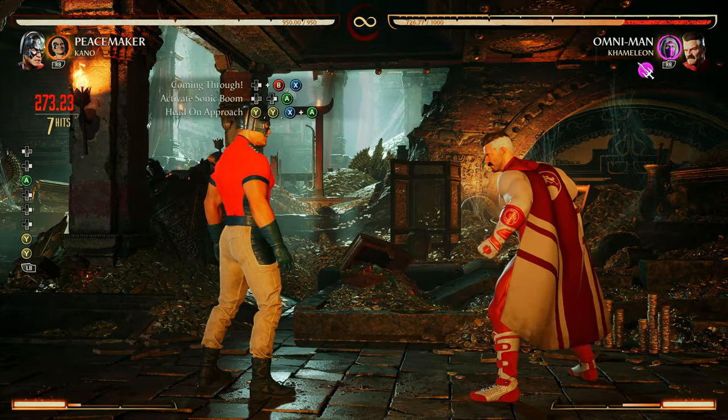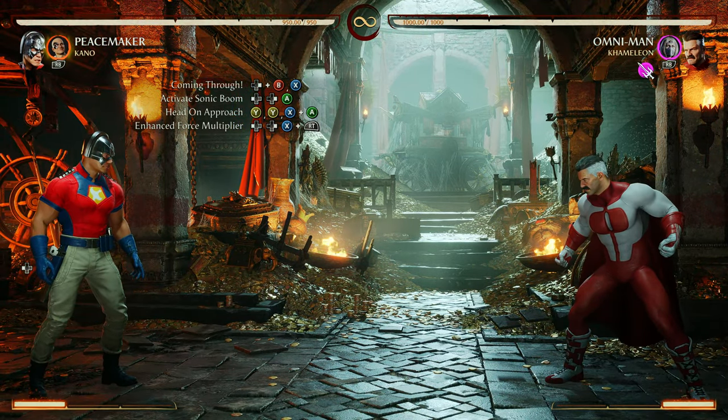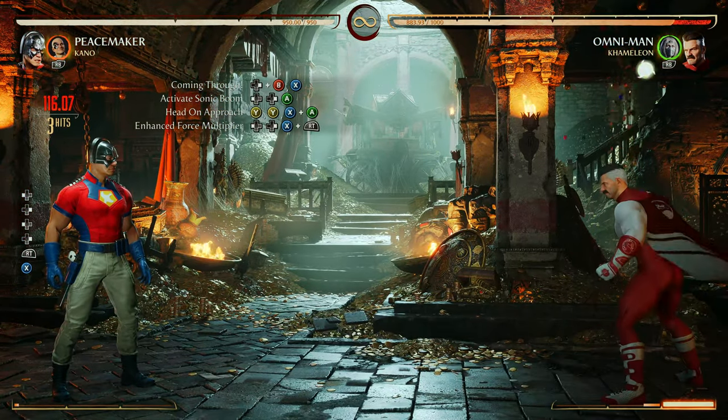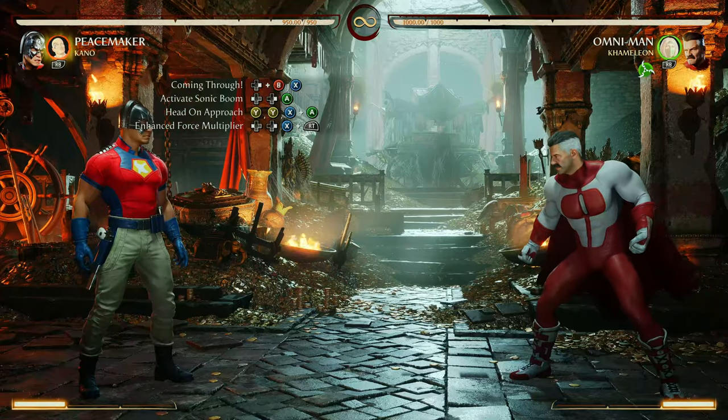Let's keep it moving. After Head On Approach, we want to hit him with the Enhanced Force Multiplier — the back forward one. To enhance the move, you just press your block button at the exact same time that you press the attack button.